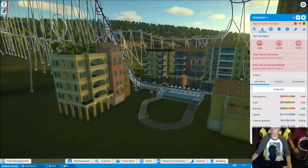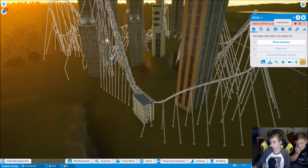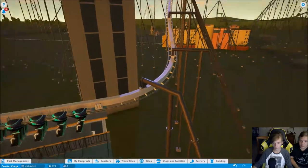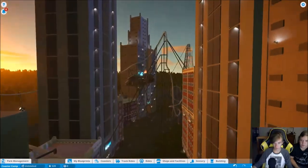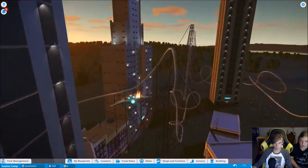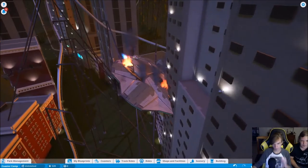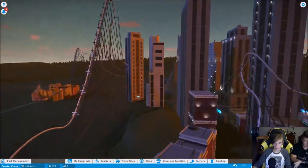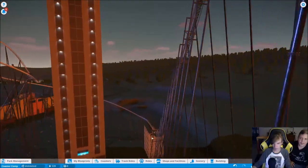Now judging Jacob's coaster — me and Ryan are the judges. Initial impressions: the color scheme is great, black and white with a modern feel. The track matches the buildings perfectly. The scenery is absolutely on point. There's a UFO crashed into a building which is a fun gag — it almost doesn't fit but somehow it fits perfectly.